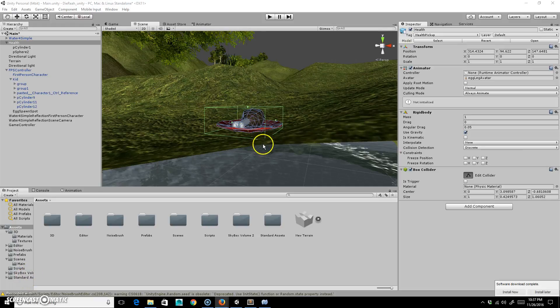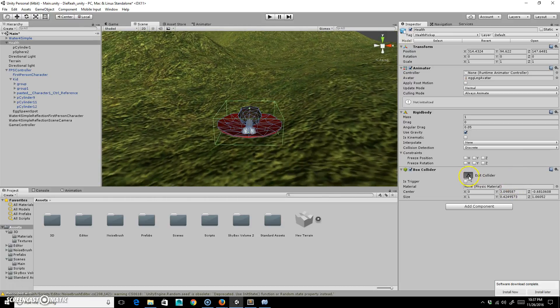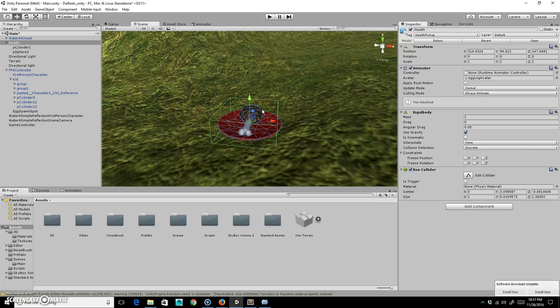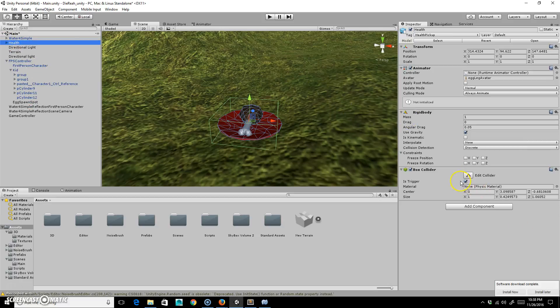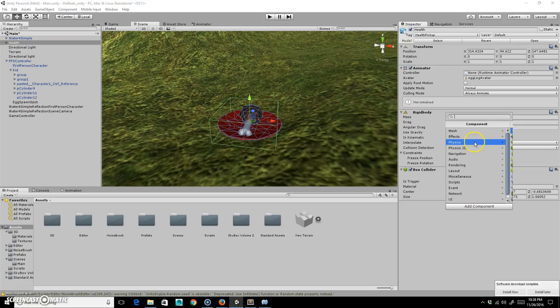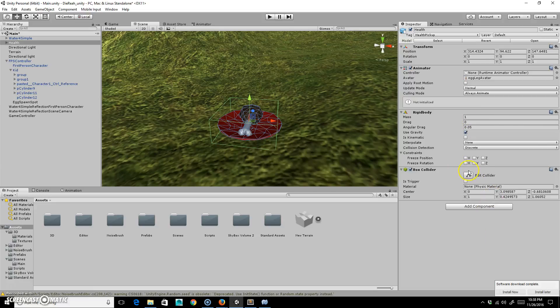Trying to get this box collider to fit — that looks adequate. I'll turn that off. I've got the two shapes there, that looks okay. I'm going to make this a trigger. Actually, I'll take this object and instead of making it a trigger, I'll go to Add Component, add a Physics Rigid Body.